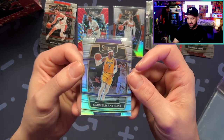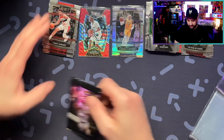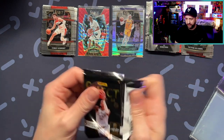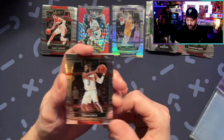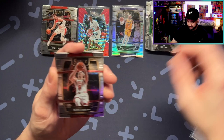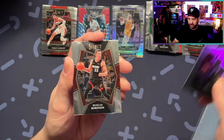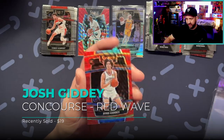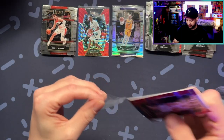I think I'd rather have Carmelo than Anthony Davis — you guys will have to let me know on that one. Which would you pick — Carmelo Concourse silver or an AD Concourse silver? I grew up in New York State, Carmelo played for Q, so you know I dig him. Jalen Brown. Duncan Robinson. There we go — that's not bad. A nice Giddy Concourse red wave. Not bad — this is already going to be a better recap for sure.